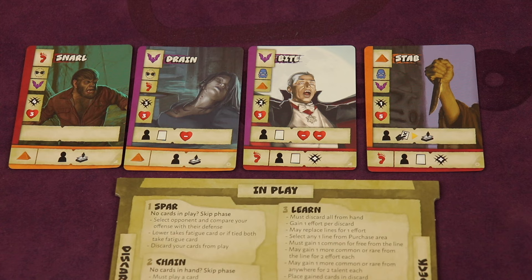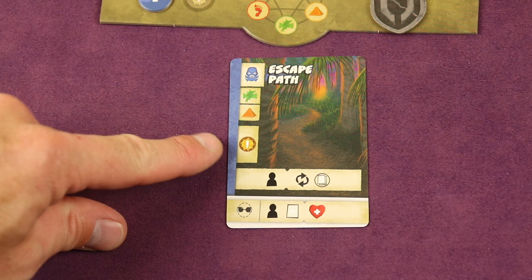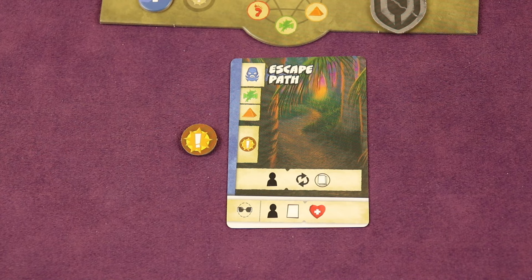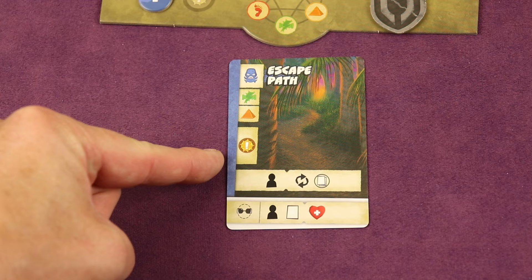There's another type of card you might resolve: action cards. These are not combat cards — they don't have offensive or defensive values, and they have an action icon. When you resolve an action card, you would resolve it — for example, by getting one talent token, which is used to purchase cards. You would still also try to resolve the basic and bonus ability. Because it's not a combat card, it goes to your discard pile after resolving.